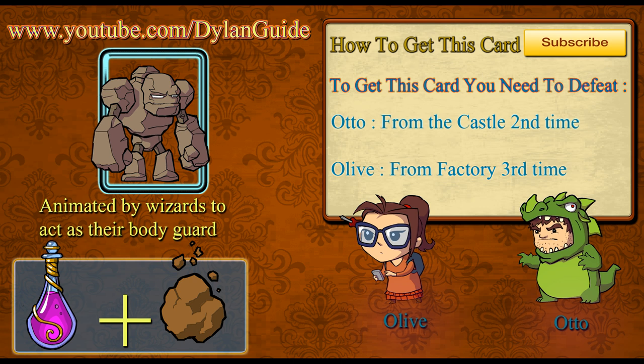Hello Alchemist players, it's Dilan with another combination video. Today's video is about the Golem — you can see the picture. You can get this card by defeating enemies from the castle and from the factory.